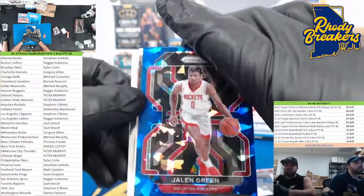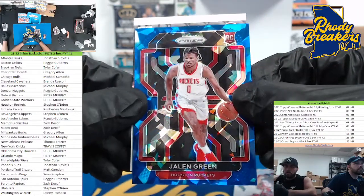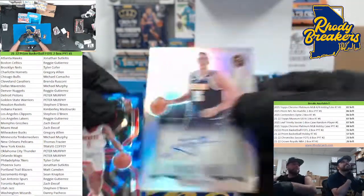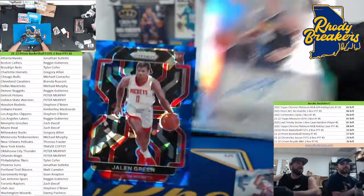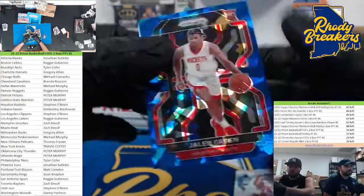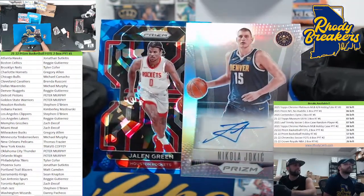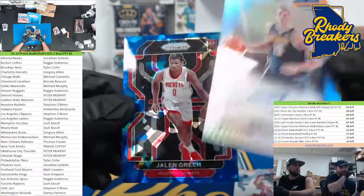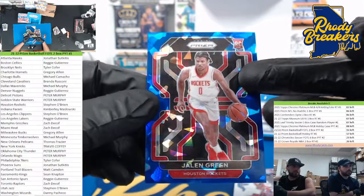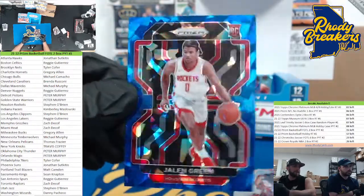Jaylen Green — oh my god! There's a big card behind this too. Jaylen Green blue cracked ice — that is massive! And the auto could be even bigger. Oh my god! Who has Denver? Reggie! Jaylen Green out of 125 — oh my goodness, what a pack! He bought that pack — my god. This card right here is probably... what do you guys think? This card is at least a grand, and this — these are new this year.